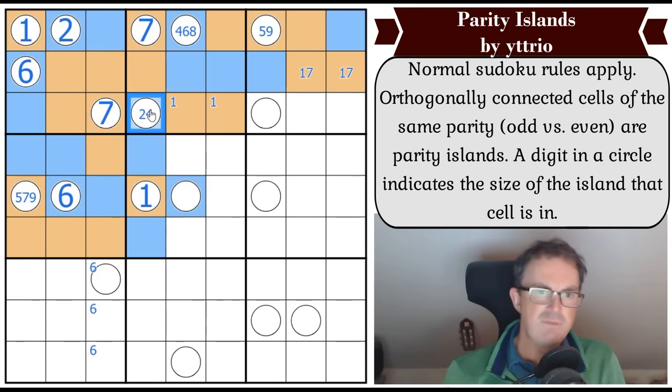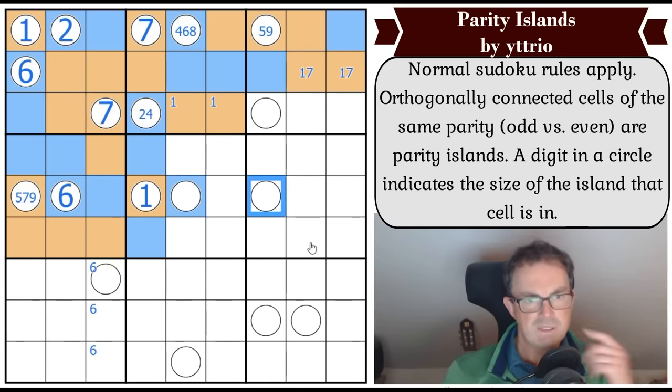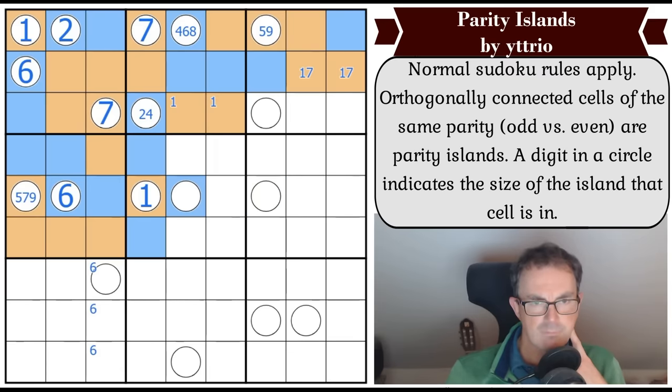If it's two, then this is two. I'm not sure that matters actually. Let's think - if this is five, both of these have to be even. Is that a problem for some reason?